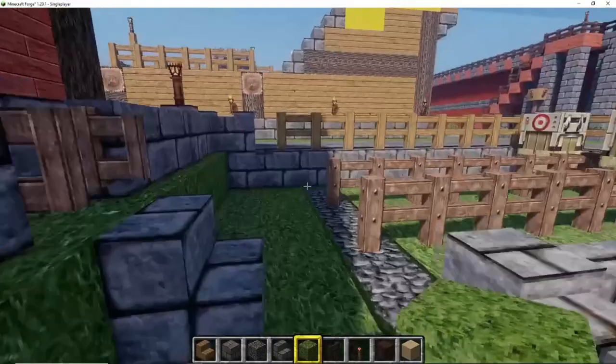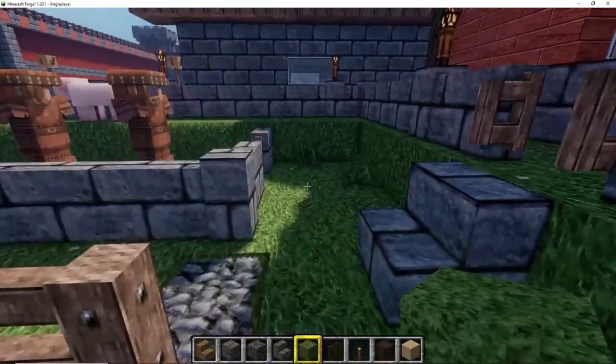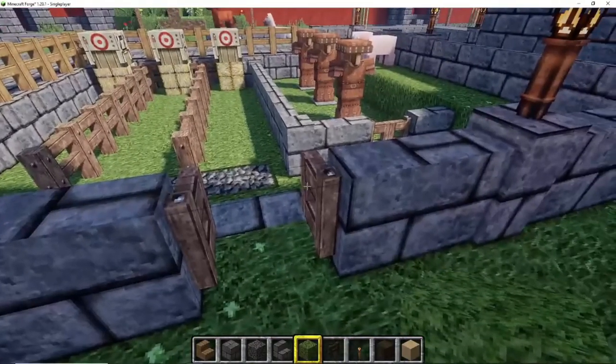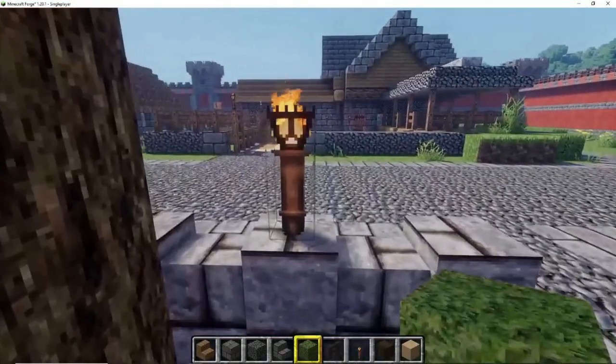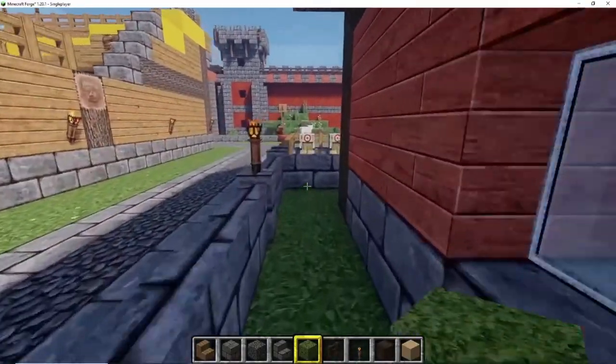The swordsmen and frontline men can exercise on the dummies for sword fighting. You'll notice there are a lot of animals walking around — they were already on this island and I didn't want to remove or kill them, so they are free-range and free-roaming all over the place.